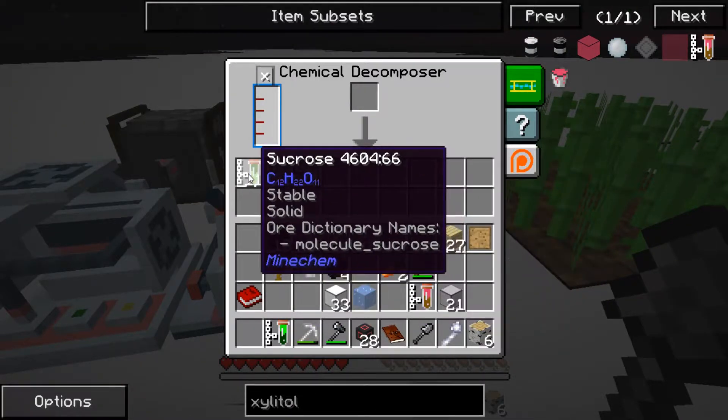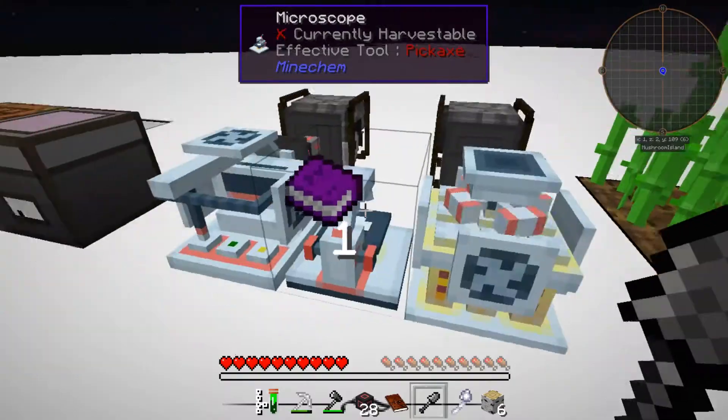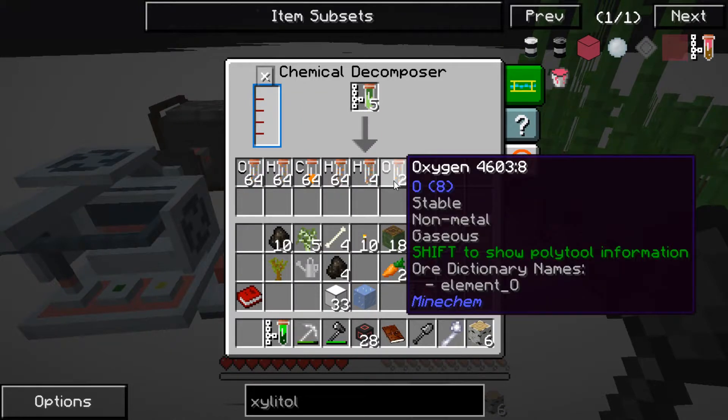Let's get some elements, just to make sure that I have enough of these in depth when I need those carbon nanotubes and cobblestone.